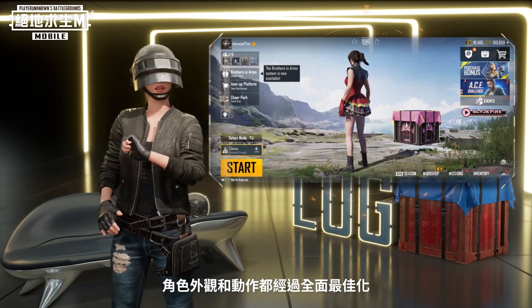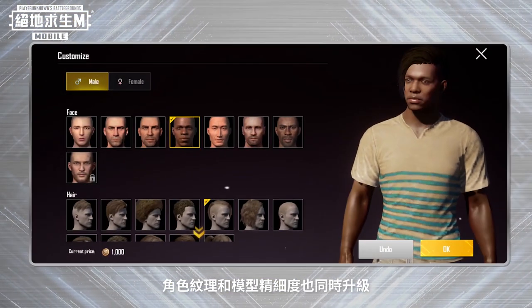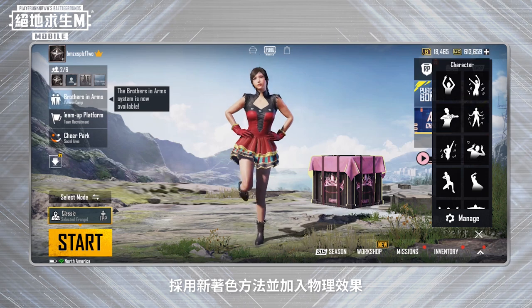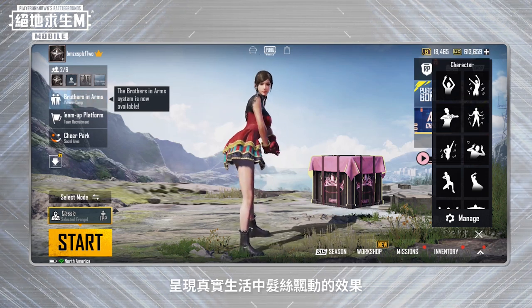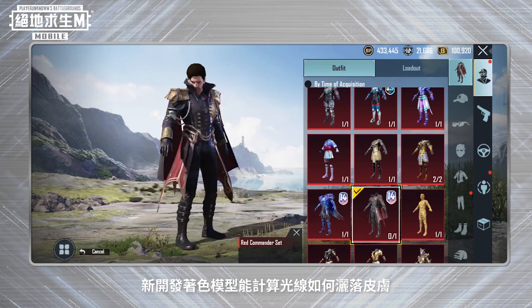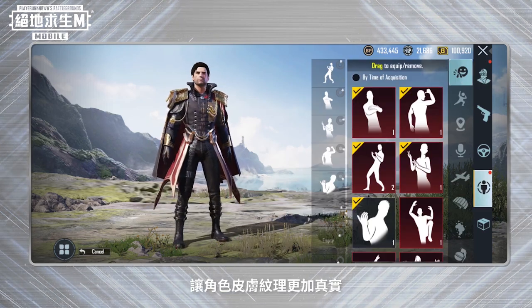We improved characters by comprehensively optimizing their appearance and movements while also improving character texture and accuracy of their models. We adopted a new shading method with accompanying physical effects representing how hair swings and moves in real life. We also created a new shading model that is able to calculate how light scatters across the skin, making character skin texture appear more realistic.